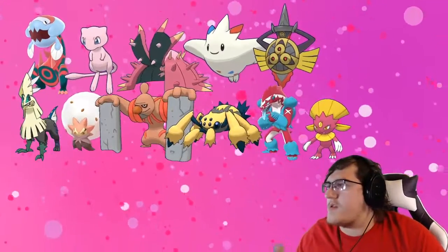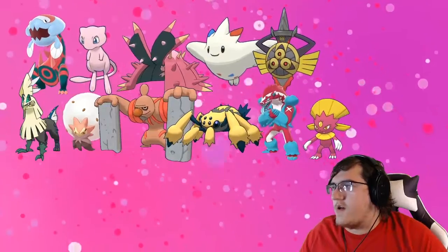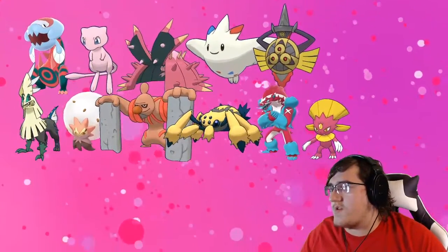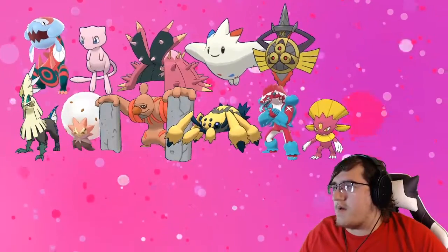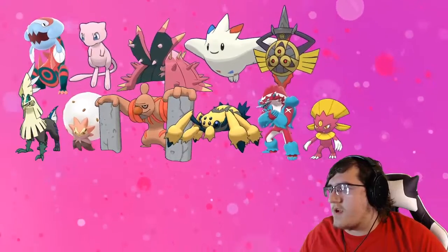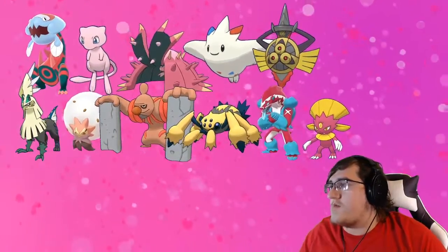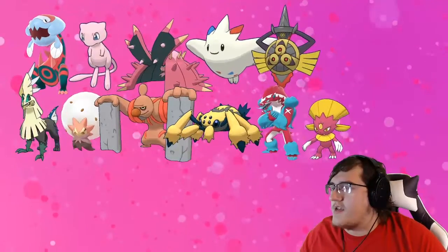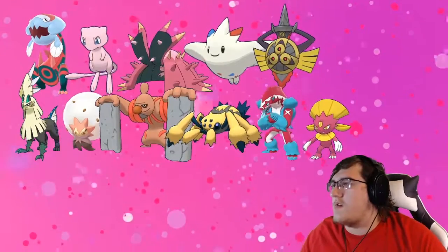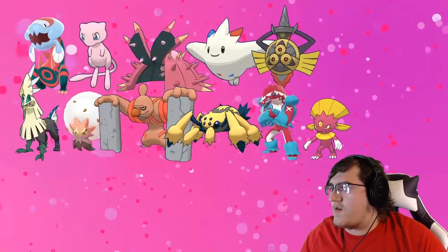I feel like this is a really solid team. For physical offense we have Dracovish, Conkeldurr, Weavile, and Mew can be a huge physical threat. Dynamax Togekiss is insane. Torkoal can be really cool. For defensive Pokemon we've got Mew, Torkoal, Eldegoss, Toxapex, and also Togekiss and Aegislash. There's some really cool stuff we can do here.